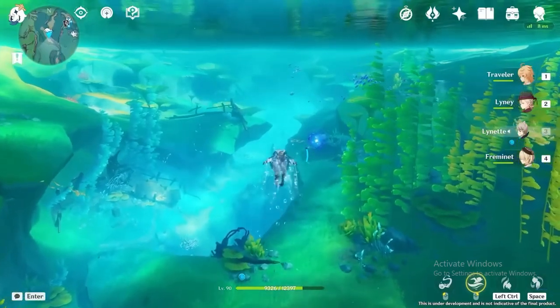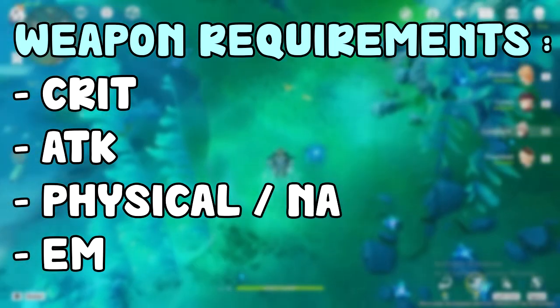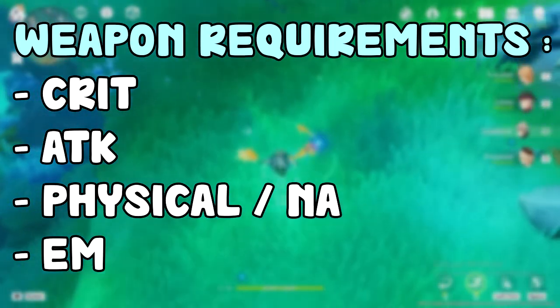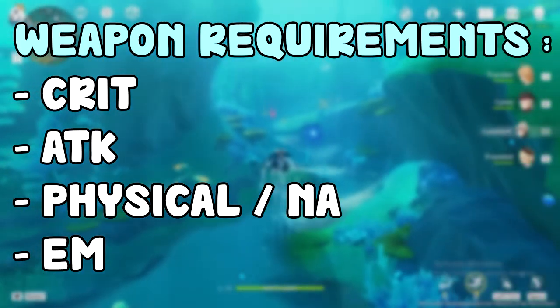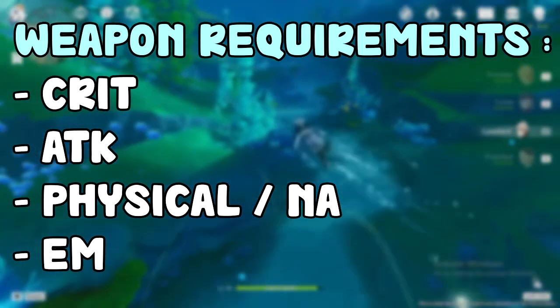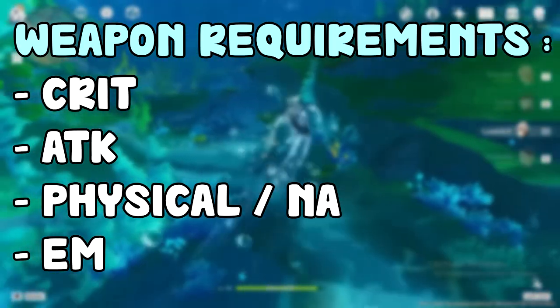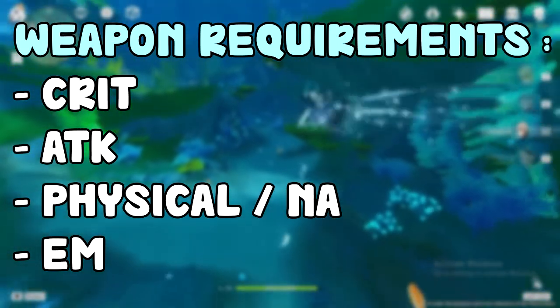Freminet is going to be a physical DPS, mainly just as simple as that. So you're just going to need the usual DPS stuff like crit rate, crit damage, and attack, along with a high base attack. Any weapon that contains these is going to be pretty good. Since it's a physical DPS, any physical damage bonus is going to be pretty good, and normal attack damage bonus too.